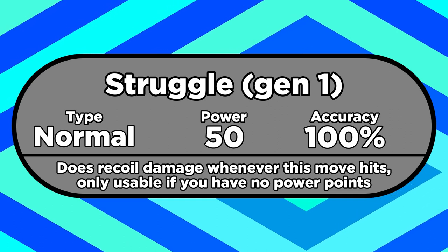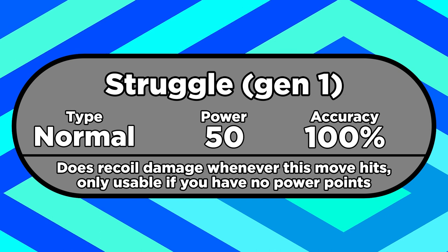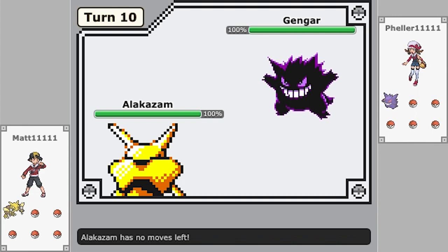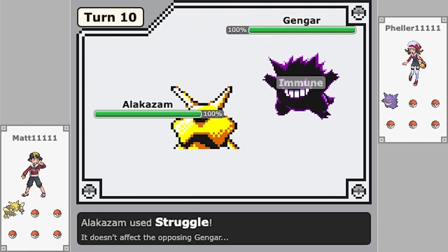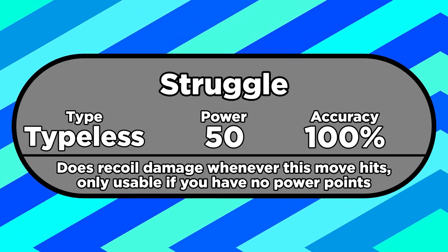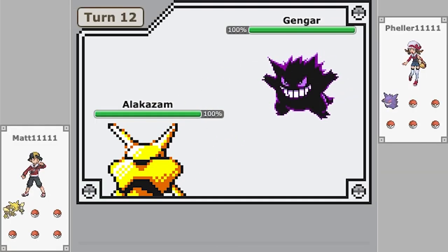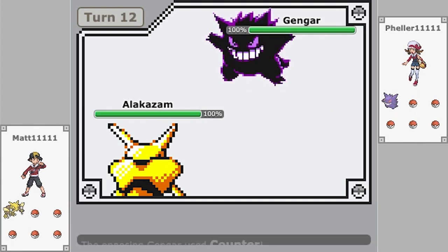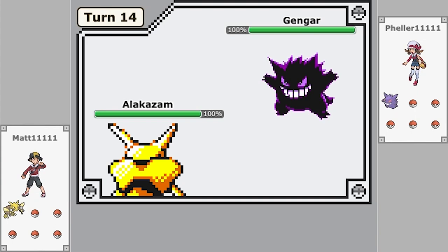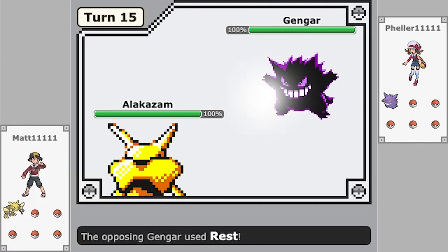Next let's look at Struggle. You only get this move if you run out of power points, and it can't be copied or called by stuff like Metronome, Mimic, or Transform. It's a 50 power move that does recoil damage whenever you use it, and in this game only it's Normal-type, which means Rock-types resist it and Ghost-types are immune to it. In every other generation, Struggle is typeless, meaning it does neutral damage to everything. And fun fact, this move is listed as having 10 power points in Gen 1 — that doesn't actually mean anything though, because power points never get deducted from this move, since the only reason you're using it is because you have no power points. It actually has a power point value coded in every generation for some reason — in Gen 2 onwards, it's got one power point. Allegedly.